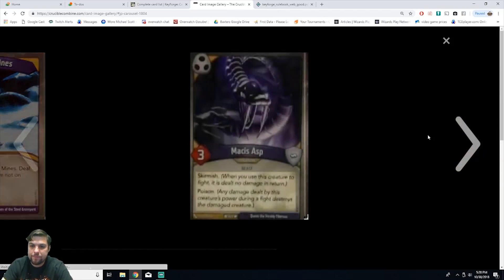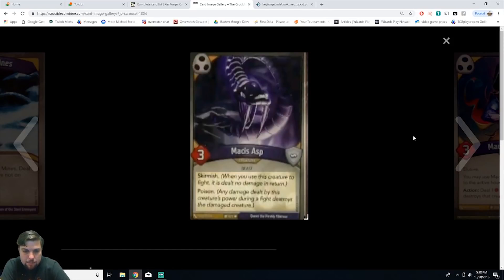Next we have Masus Asp, an uncommon three-power beast creature with skirmish and poison. Any damage dealt by this creature's power during a fight destroys the damaged creature. I have him in my Shadows deck and every time he's out my opponent wants to get rid of him right away. With skirmish and poison he deals damage and kills any creature without taking damage in return. If you could untap him and fight again, he could just wipe boards.